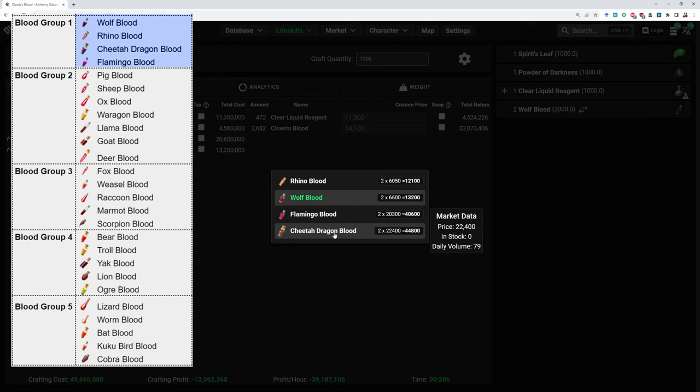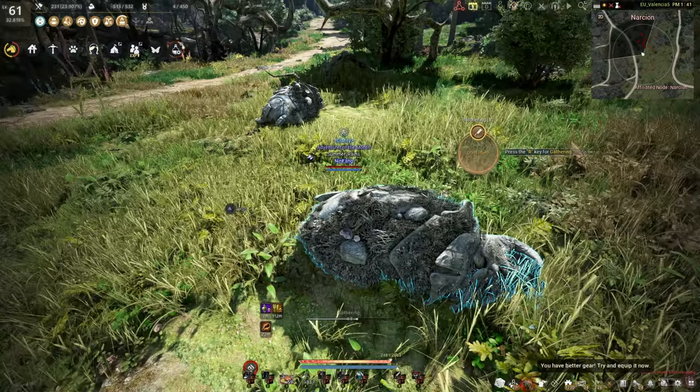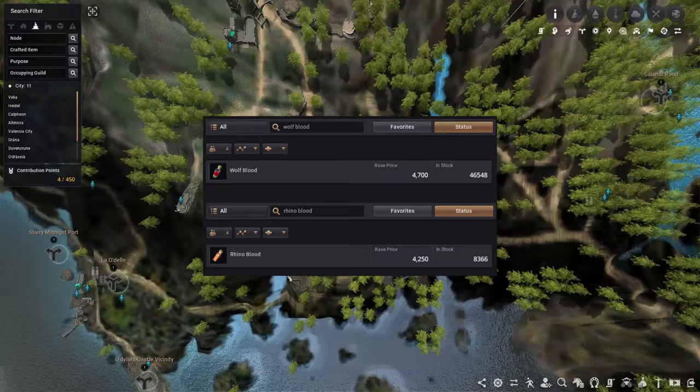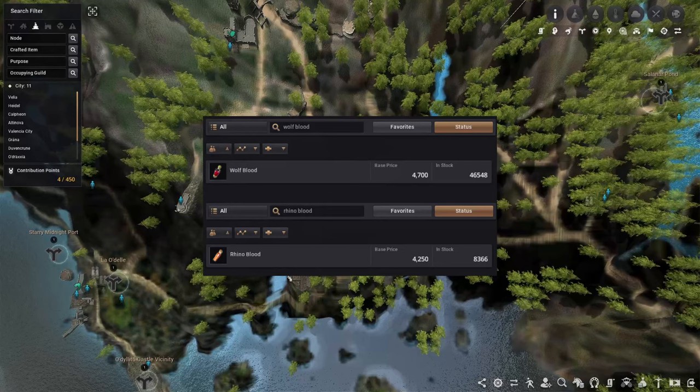Wolf blood is part of the first blood group and there are other ones like this. Now this is pretty useful because instead of having to get wolf blood, you can choose to get any of these bloods. The most efficient to get here is probably Rhino blood, because rhinos are an amazing spot to level hunting. So you can hunt rhinos over at Nassion, power level your hunting, and get the blood to power level your alchemy at the same time. And if you're not that hyped about gathering or hunting, you can always buy this off the market.